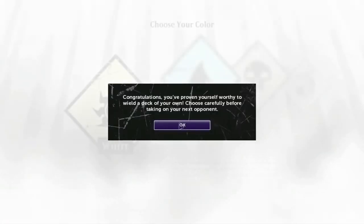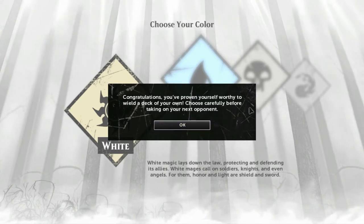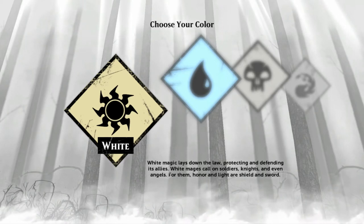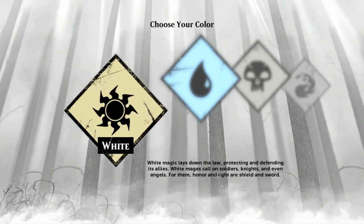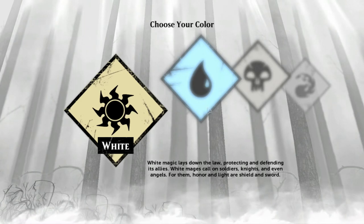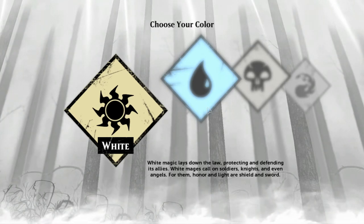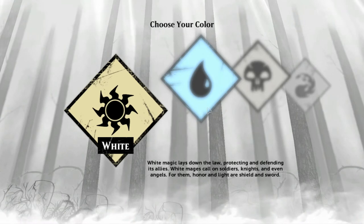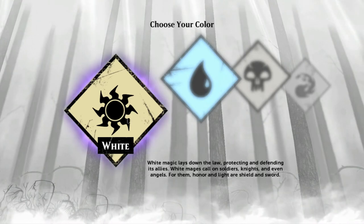That was the last tutorial. Congratulations — you've proven yourself worthy to wield a deck of your own. Now choose your starting deck. White magic lays down the law, protecting and defending its allies — white mages call on soldiers, knights, and even angels. White decks have a lot of equipment cards and flying, the creatures are a bit lower power but they use auras a lot. I like to lean towards white.